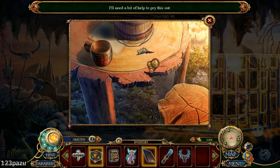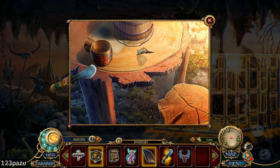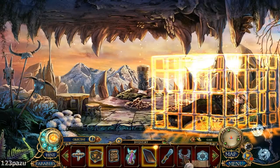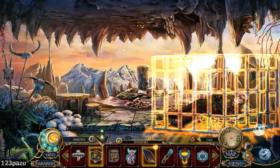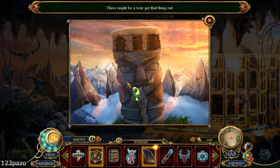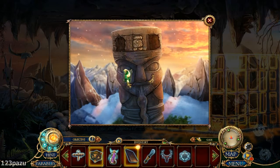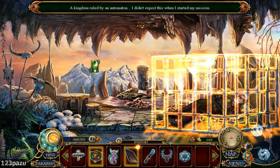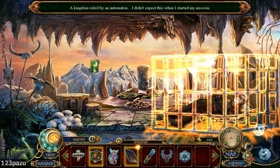Need a bit of help to pry that out — use the chisel. We have a stag head. That might be a way to get that thing out. Three Bear Totems. Kingdom ruled by automaton.